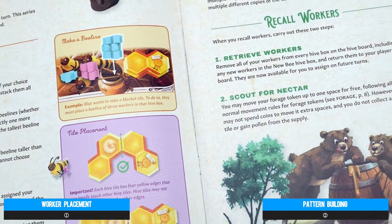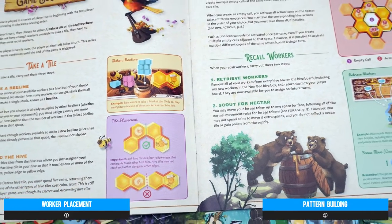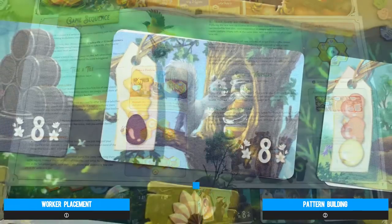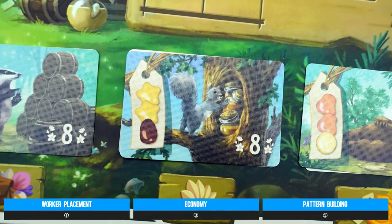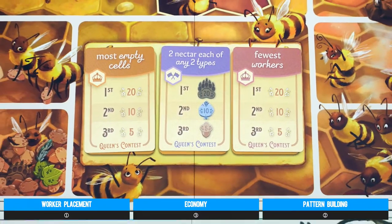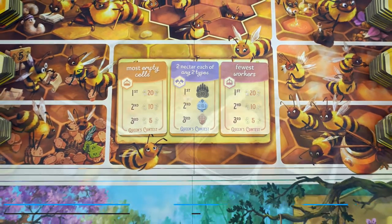Which is all to say that achieving your goals is a step-by-step process, with the preceding action always enabling the latter, and which ultimately sees you placing nectar and producing honey, and then delivering contracts, selling goods, and pursuing end-game awards — all in the spirit of a puzzle-like push to gaining the most points.